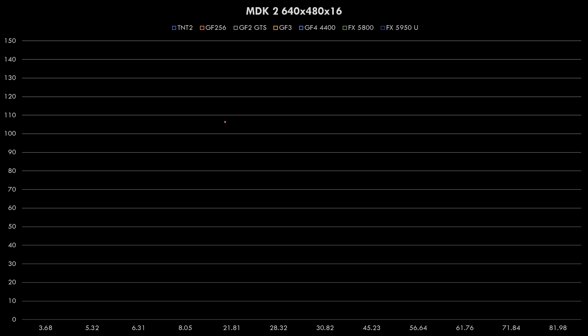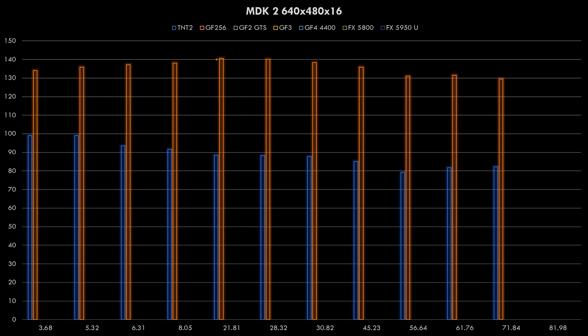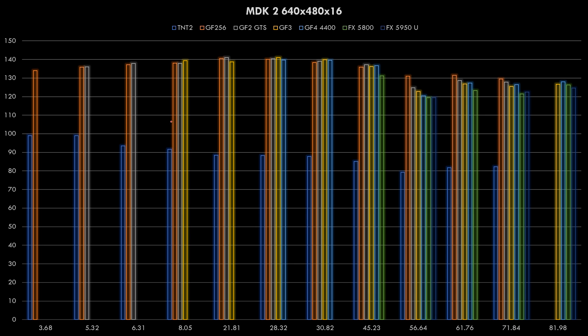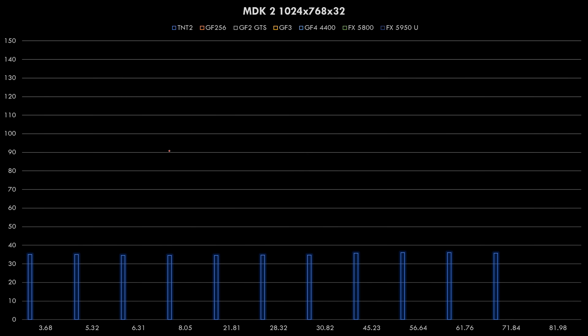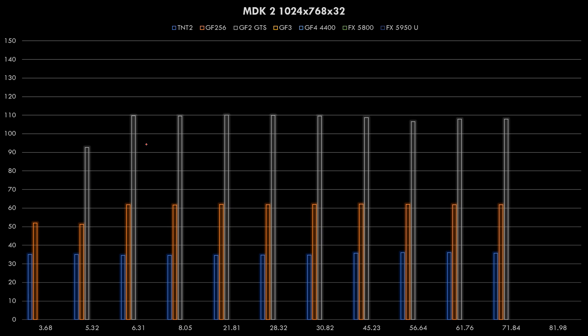Next is MDK at 640x480. With the TNT2 we're losing a bit of performance with more modern drivers. The GeForce 256 gains a little speed at first, peaks, then drops off. The GeForce 2 shows the same picture. The GeForce 3, 4, and FX cards show maximum performance around the middle driver versions with a performance drop afterwards. At 1024x768, the TNT2 struggles to reach 60fps and so does the GeForce 256, so you want at least a GeForce 2 for this game. The very early drivers don't give decent performance - you want at least driver 631.